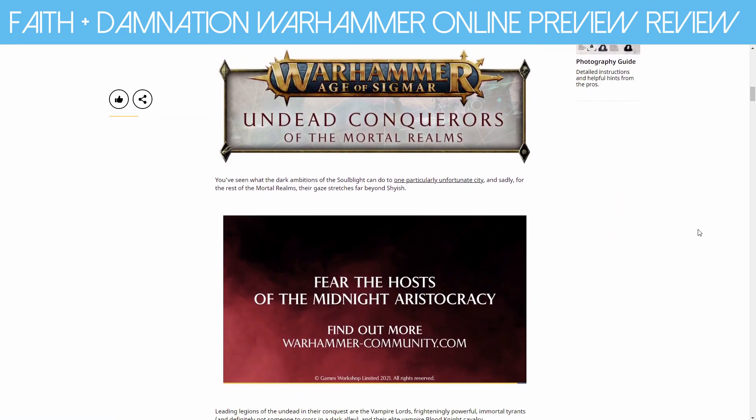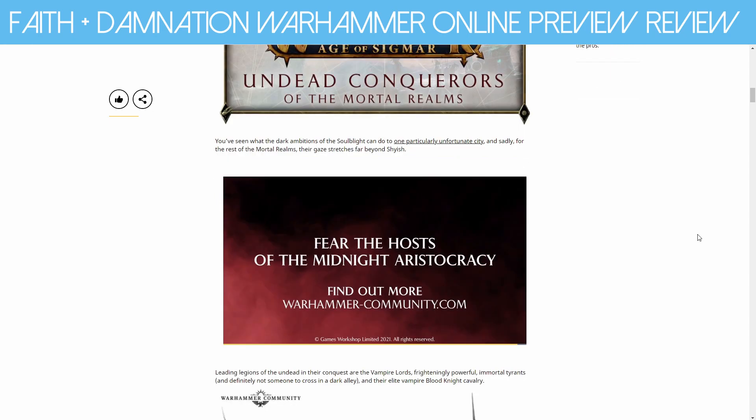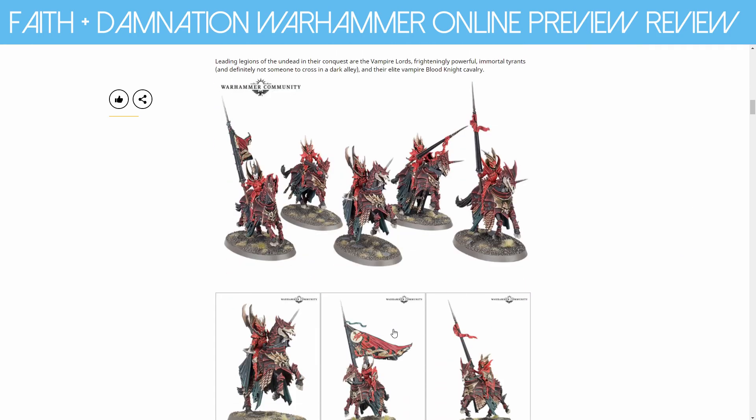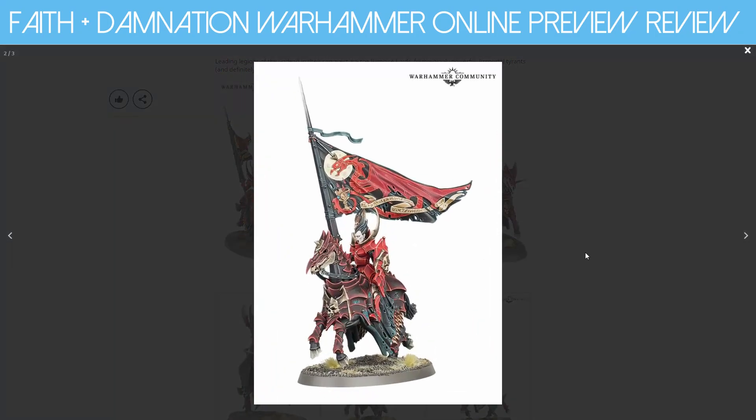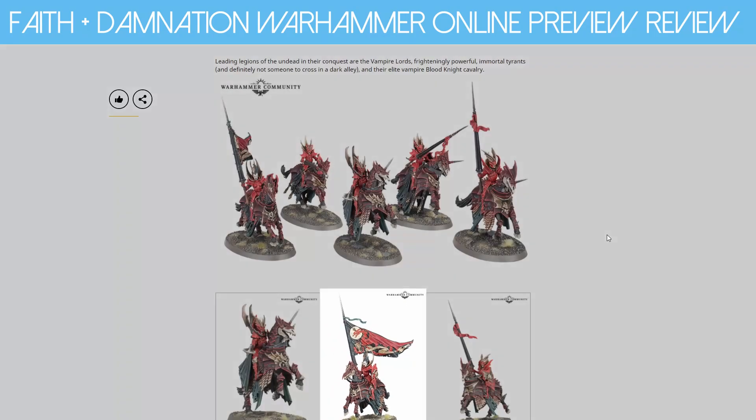First up, we have what they're calling the Undead Conquerors of the Mortal Realms. We have a new Undead Army. New Blood Knights — check out these models, seriously. They are so nice. I always liked the Blood Knight models because there's so much detail, so many different textures and materials, so you can really get in there and do some really cool paint jobs. These ones look really cool, very dynamically posed. This one's charging and leaping forward. The horse has its bangs and everything. And of course, a banner. I actually want to take this banner and make a new Space Marine chapter called Dragons of the Chalice — a Blood Marine successor — and just use all this iconography. And then we get skeletons.